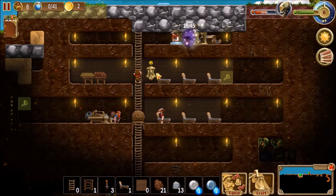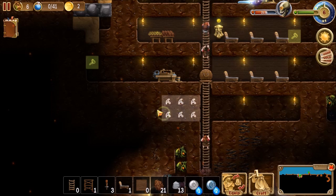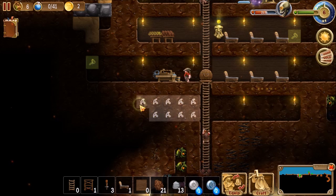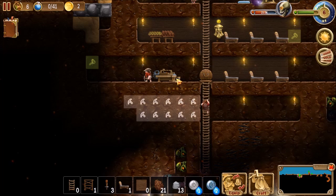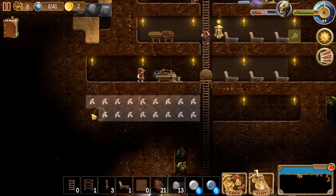We ran out of portal — that'll do it. The main reason I'm doing this now is because I can actually build in this area. Like these, I can move them down. They don't need to be inside the structure; they just need to be around.